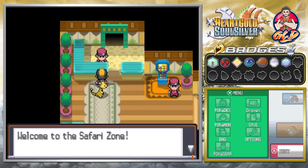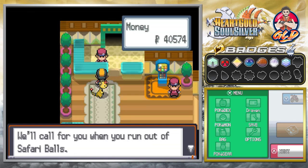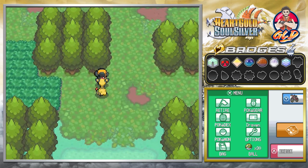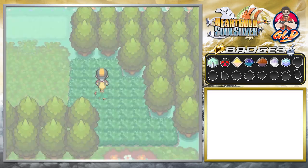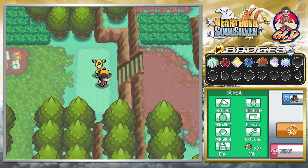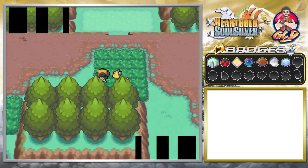Let's go ahead and talk to this lady. For just 500, yes, we are going to be paying for this Safari Zone thing. We're going to be looking for some new Pokemon. We got 30 Safari Balls. Alright, time to find these Pokemon. I wonder what kind of Pokemon we can actually find this time around. We did a pretty good job switching some of the stuff, and just remember that this place does have a time limit, so if you're looking for a specific Pokemon, just focus on that one area.